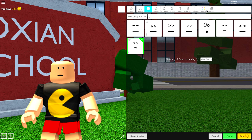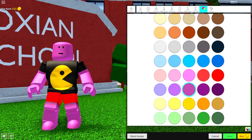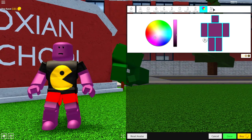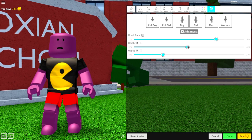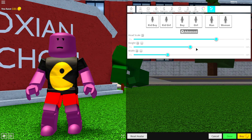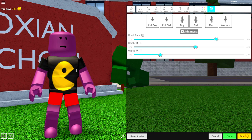Then you need to come to the color selection and click this purple color right here. Once you've done that, come to the color palette and make it darker like that. Now, once you have made yourself purple like a dinosaur, you need to come to the scaling selection, click advanced, make your head scale bigger, make your height taller, and your width a little bit bigger, just like that. And as long as you're looking something like this, you have done a good job.